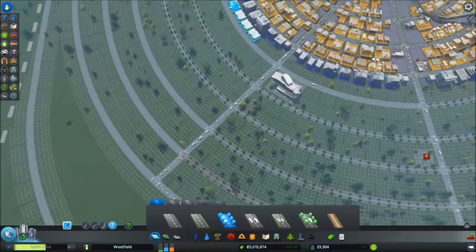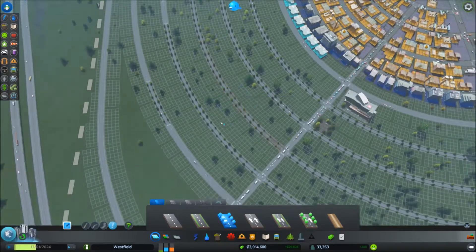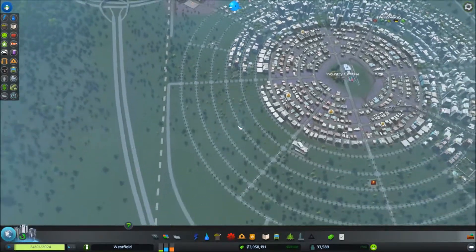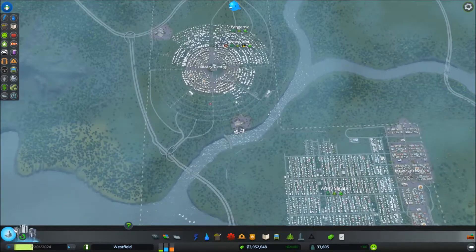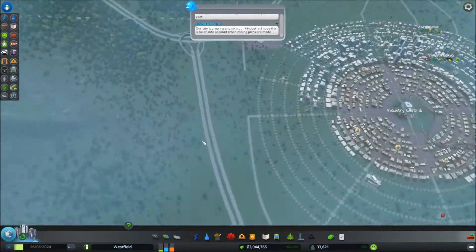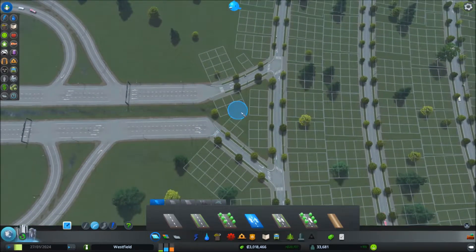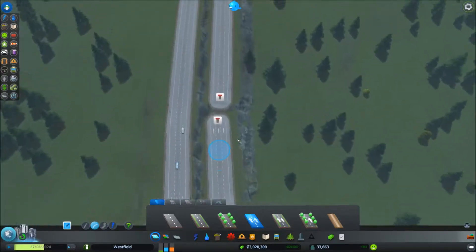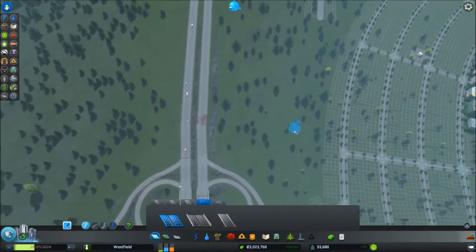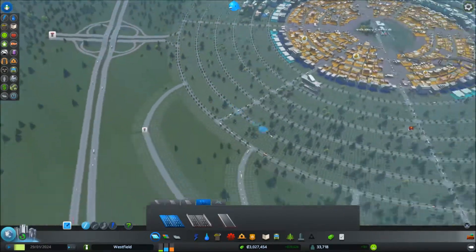Let me just upgrade the rest of these roads — I'm upgrading them to roads with trees because trees block some of the noise pollution from the traffic. As you can see there is more and more traffic piling up here and it's creating a problem. So in order to try and fix that problem I am going to buy this piece of land here and then have another connection to this circular city through here. Now I will have another way for my traffic to get in here. There — fixed it. Hopefully some of the traffic will use this way to get in and out and stop using this way over here.